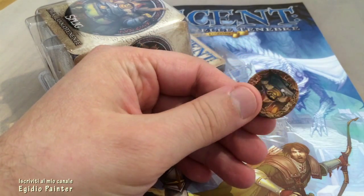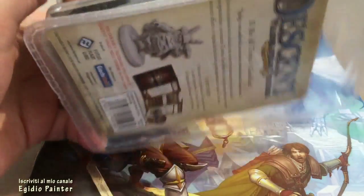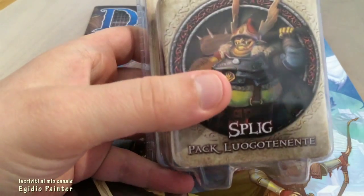Ora invece, con la miniatura contenuta nel pack, renderemo le partite più avvincenti. Procediamo quindi con l'unboxing.